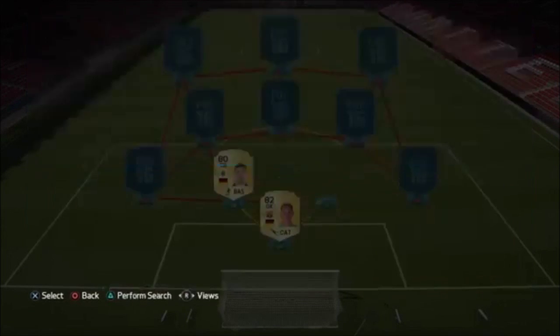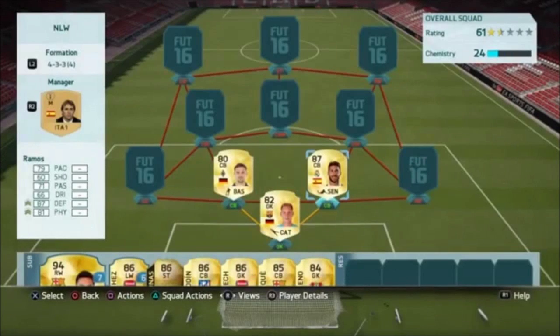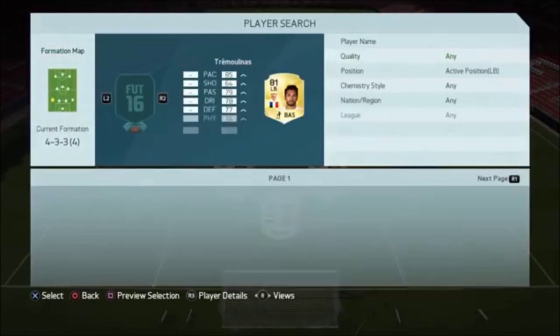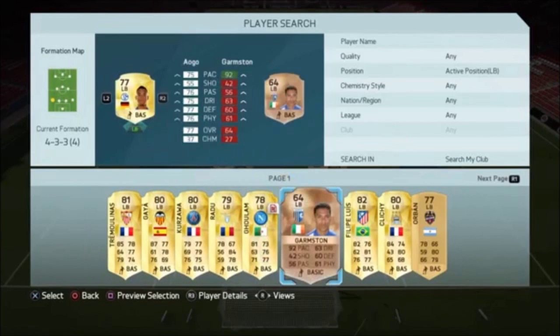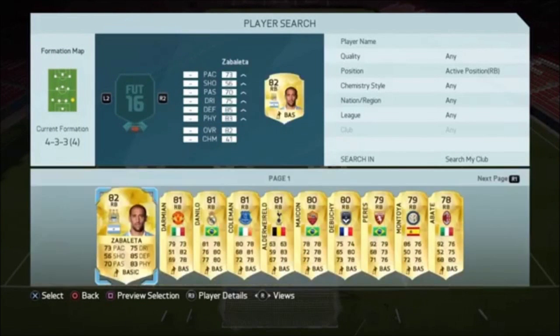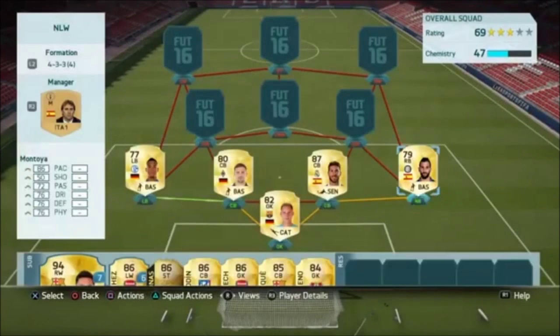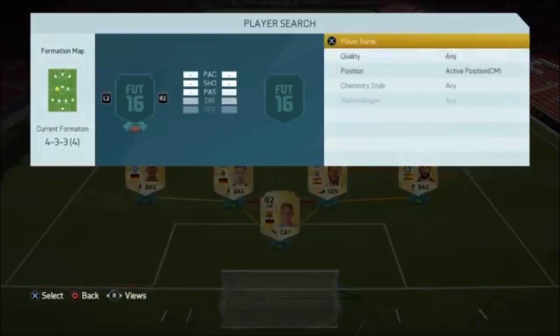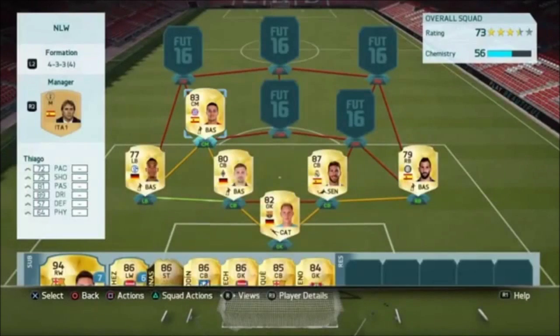The two center backs we go for are Yaya Toure — Yankster — and Sergio Ramos. Ramos is untradeable; I got him in a 300k pack. Yankster in my opinion is a cheap beast. I use Toure in this team as well but I actually preferred Yankster — he's very solid and you'll see in the highlights how good he is.